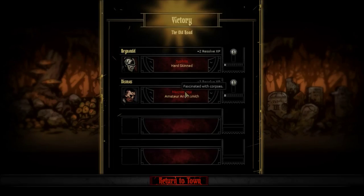Dismas has developed necromania, which I've never seen before — I'm really kind of terrified. And he's an amateur armorsmith, so costs to upgrade his equipment are minus 20%, which is awesome because that stuff is really expensive. I mean, I guess I'm okay with his fascination with corpses because of that discount. This game.